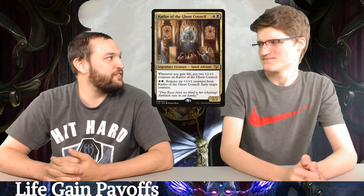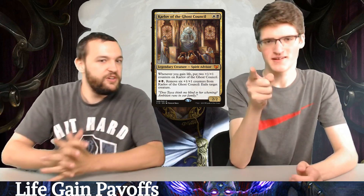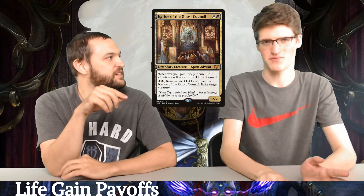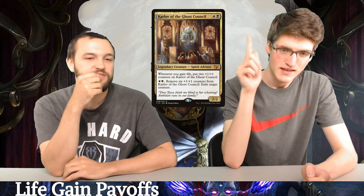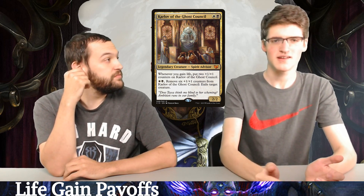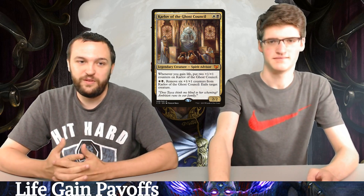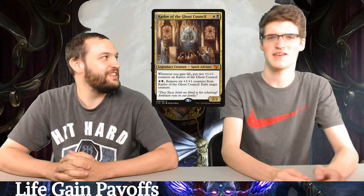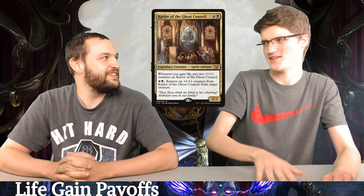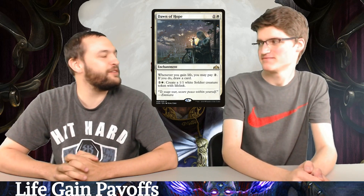Karlov — Uncle Carl! Every time you're gaining life, Carl's getting counters. He's a freaking tank. You can remove those counters and start exiling creatures. He gets real big and can basically just plague them if you have enough mana. He's Uncle Carl — rest his soul. He's double dead now: the real one's dead and the fake one's dead. He went to the world of Coco, then died, went to the underworld, got forgotten — he's hyper dead.